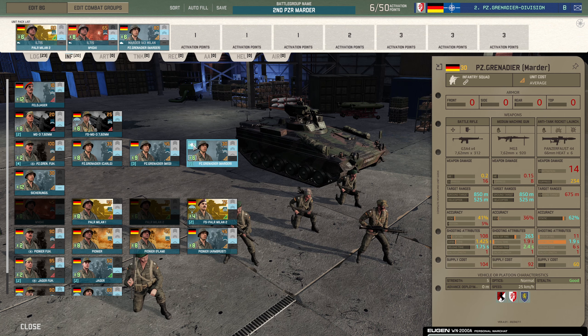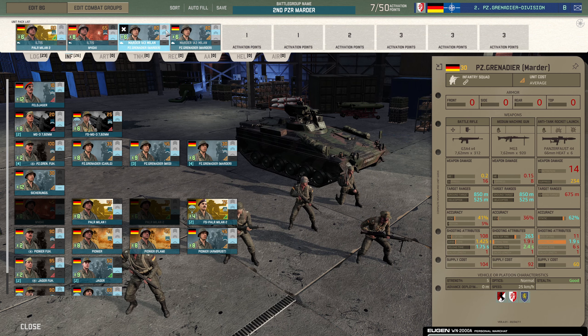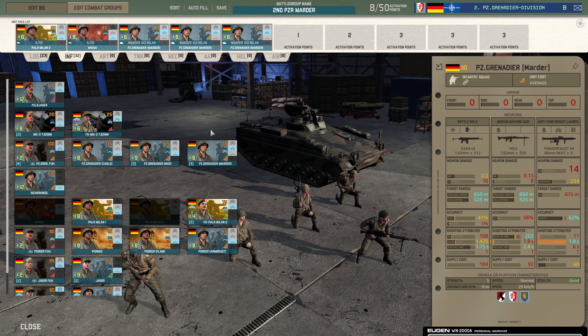I'm going to add one card, two cards — 80 points apiece, they don't seem that expensive really in the grand scheme of things. I'm going to take three cards of those, which gives me 18 Marder 1A3 Milans. That's quite a lot of Marder 1A3s.